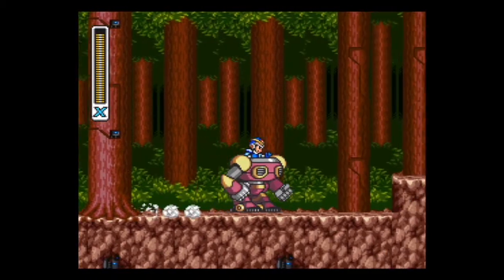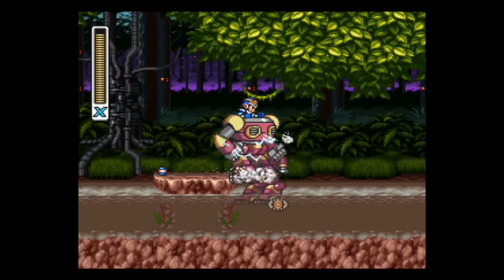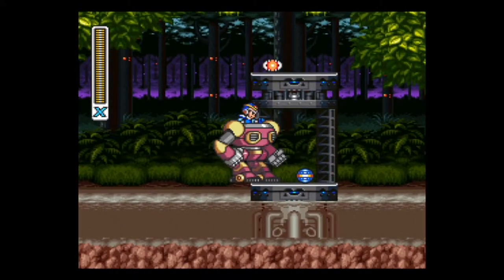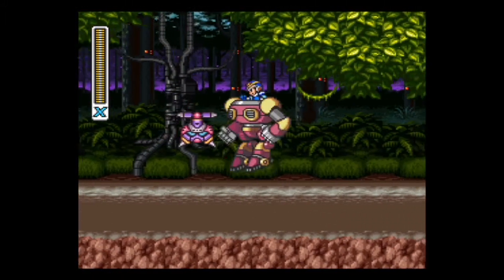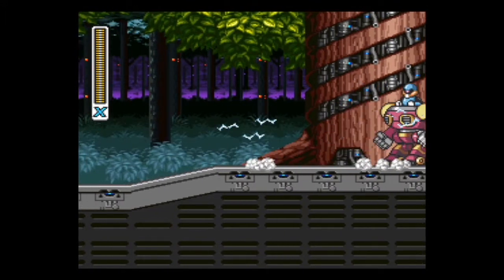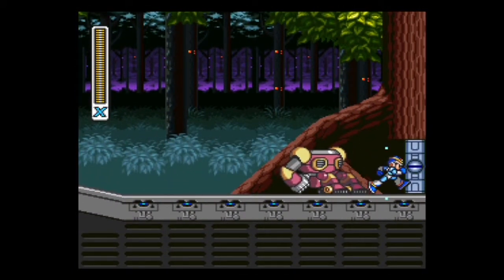We're about to get into some walking armor — some powerful armor — and we're going to use it to get through the mud. It's a little easier with this armor. I have two and a half sub tanks full and I don't need more than one, maybe on Sting Chameleon.